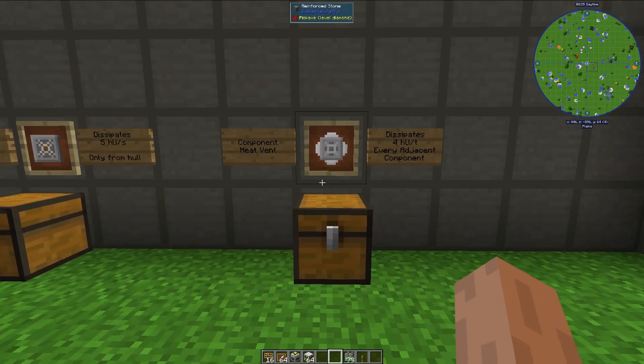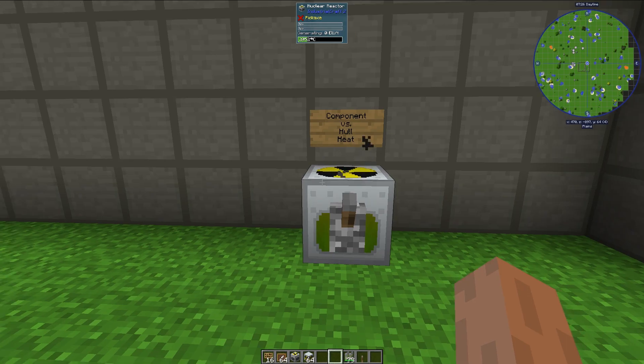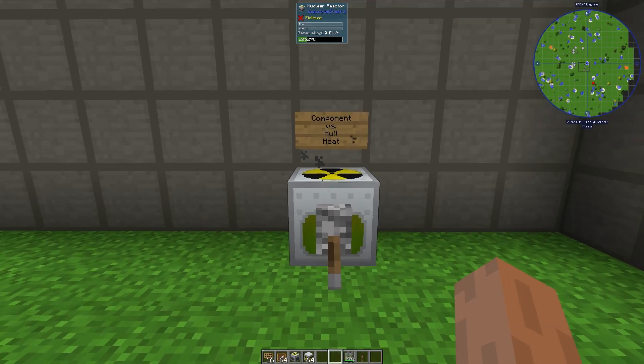And that is how you dissipate heat from a reactor. Now let's talk about component versus hull heat. Hull heat is basically how much heat the reactor itself has — for this particular reactor, it currently has 20.52% hull heat. If this hull heat reaches 100%, this reactor will explode. Component heat refers to the durability of all the individual components, which is the expression of how much heat they currently have.